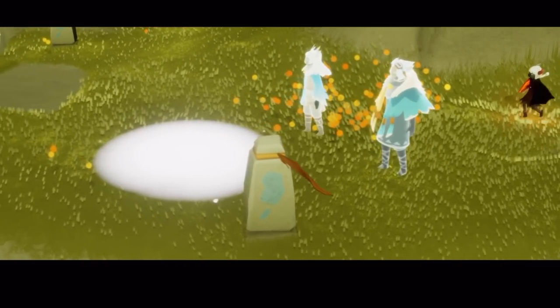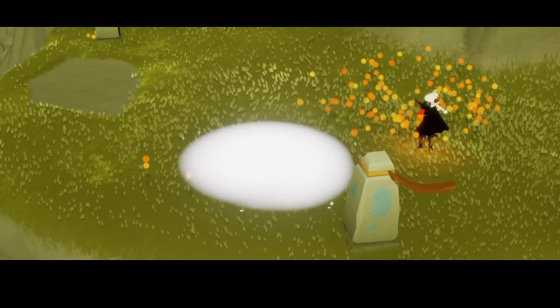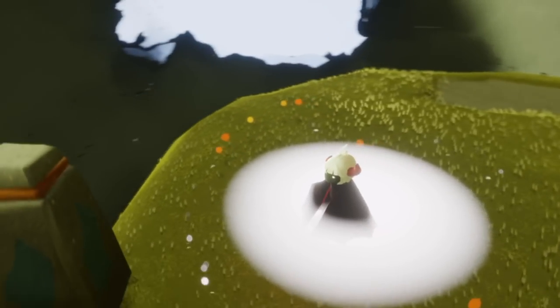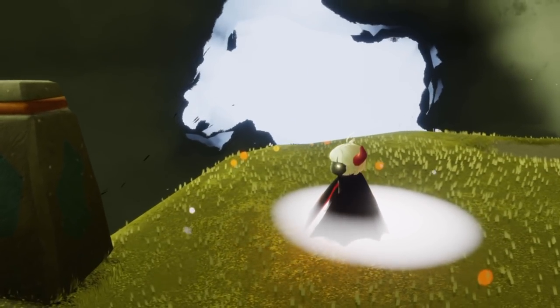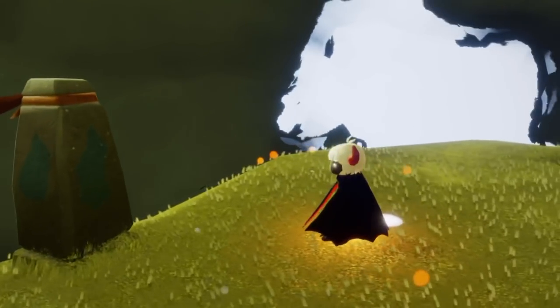Yeesh. I guess we probably shouldn't have opened the one in the wasteland. We'll fix it though — I'm sure we will. Let's take a little sit and see what we must do. My whole entrance there is glitched — it's all white, looks super weird.